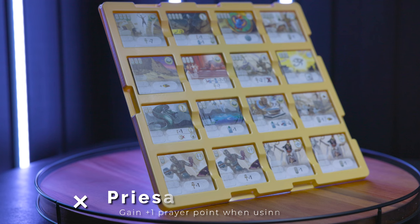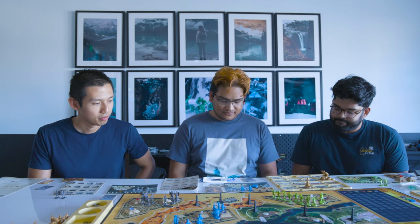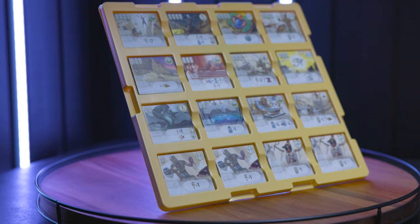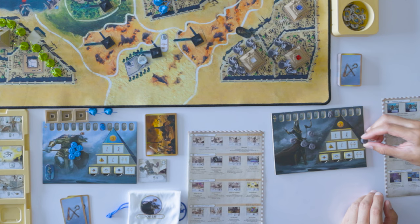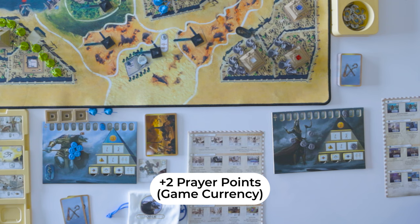I'm going to pick the priest tile, which is right here. It just gives me an extra prayer point every single time I pray. I am going to get the priest tile as well. Looks like I will take the most powerful tile in the entire game — level one of the recruiting scribe. First action, my turn. We're going to take these mini action selection markers and place them on any of these slots in our pyramid. I'll take the first one and put it here.